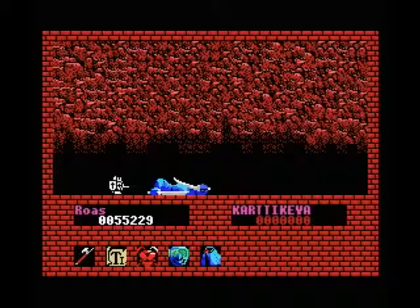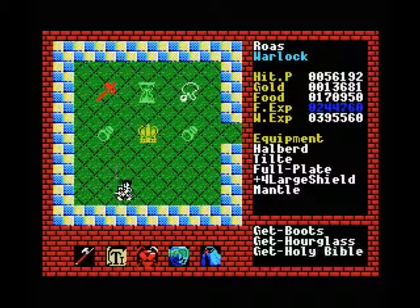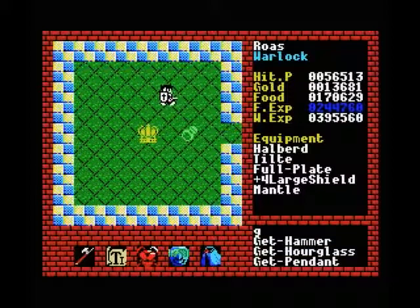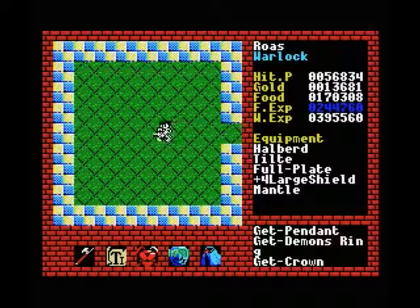I think in general boss fights in this game are easier than the normal fights, mostly. And as you can see this is very, very nice — we have hammers, bibles, silver pendants, boots, plus 10 to all the stats that have items to increase them, plus 10 dexterity, an hourglass, plus 10 wisdom, demon ring, plus 10 strength, another hourglass, plus 10 intelligence, and another demon ring. And finally the crown for this level, which is really what we were after.